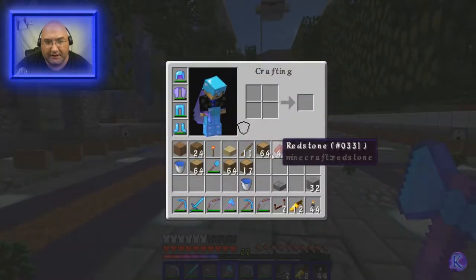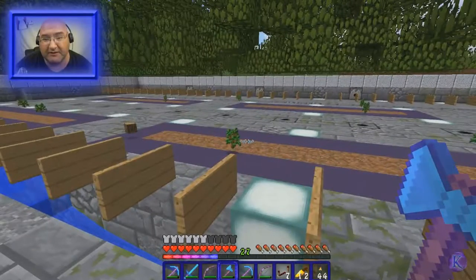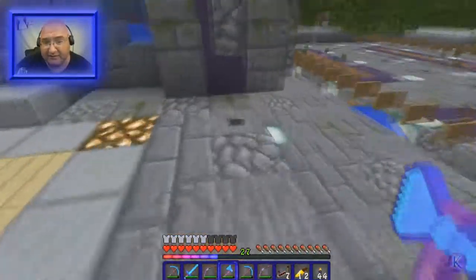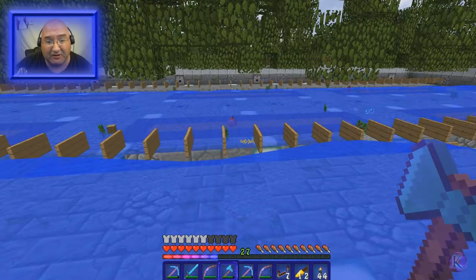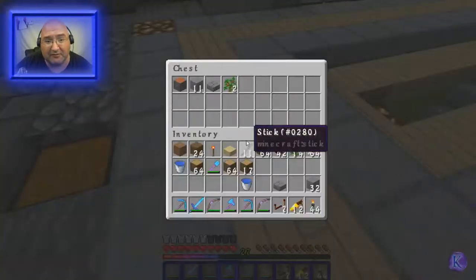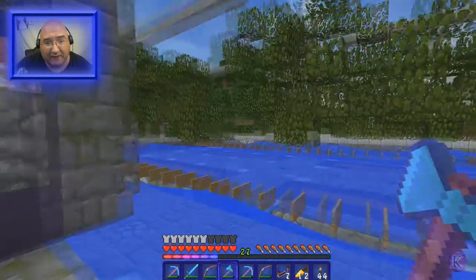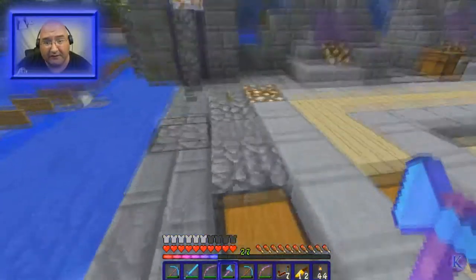I've collected most of the wood here but there are still leaves, saplings, apples, and stuff falling down. I don't really necessarily need all that stuff, but just in case — I'll hit this button twice. Everything gets pushed to the center and eventually ends up in the chest. Some stuff is already coming in here, probably not from the other side yet. I can basically walk away with the water running, come back in five or ten minutes, and then turn the water off.